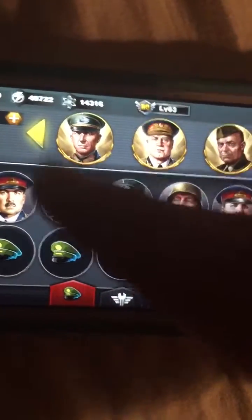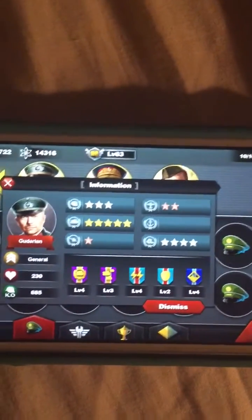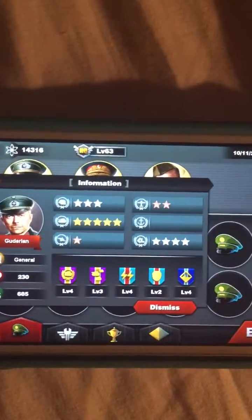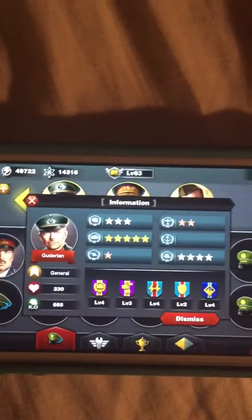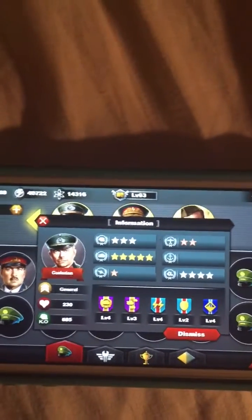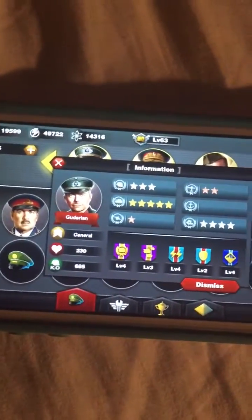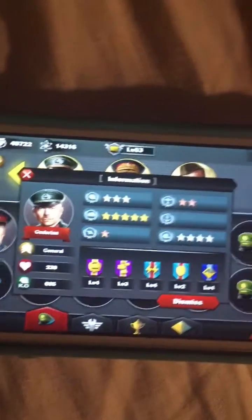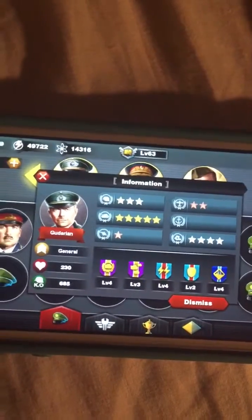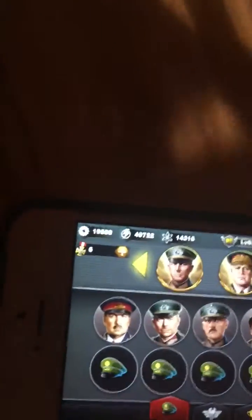The second best tank general is Guderian. He's very similar to Manstein, as you can see, but his Plane Fighting is at level 4. This guy just utterly dominates and is extremely good. However, these two are not really a steal — Guderian is very expensive, and Manstein costs $20. They're very expensive, but they're very good.